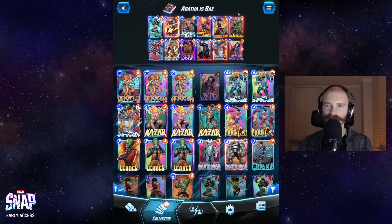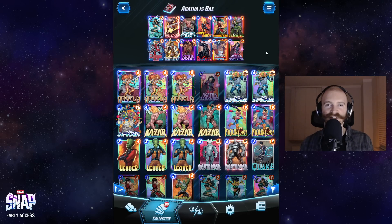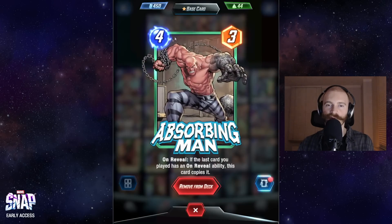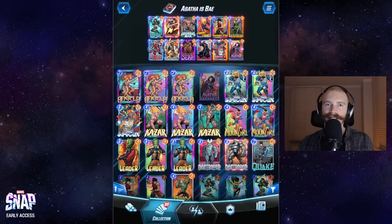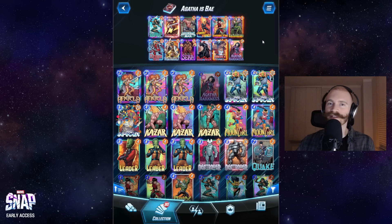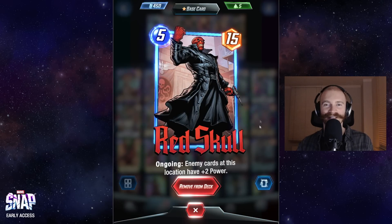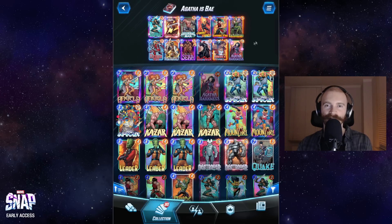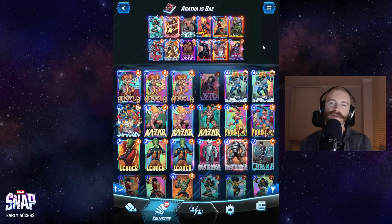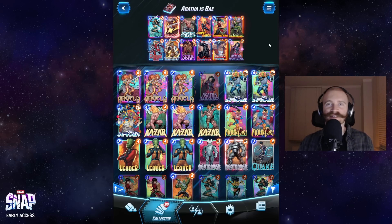Another reason is that this deck does fairly well into many of the meta decks. I already explained all the cards that Shang-Chi and Enchantress counter. But if you sequence your plays well, you can also counter Leech Leader decks quite well. For example, if your opponent's Leader copies Taskmaster or Absorbing Man, their copy will get the stats of Leader while your copy will usually be much stronger. Another cute way to counteract Leech is by keeping Red Skull in hand until turn 6 - your opponent removes his ongoing debuff for you, and you can then play him as a power card. It's a very unique deck with a very unique playstyle.